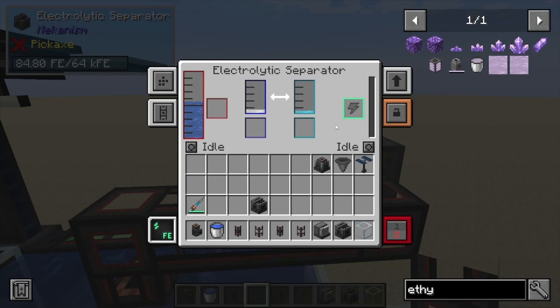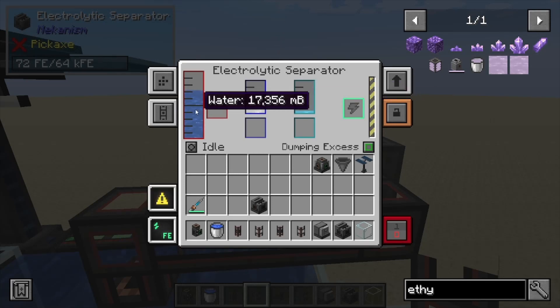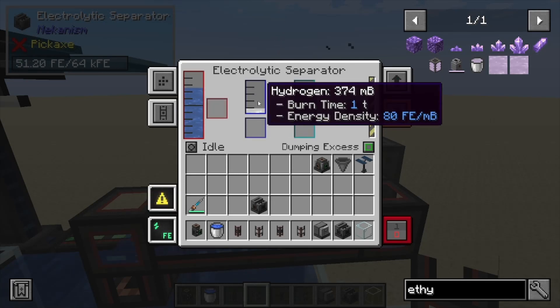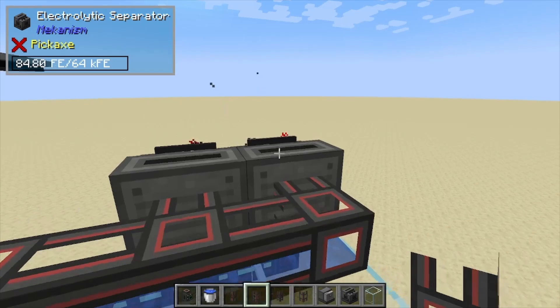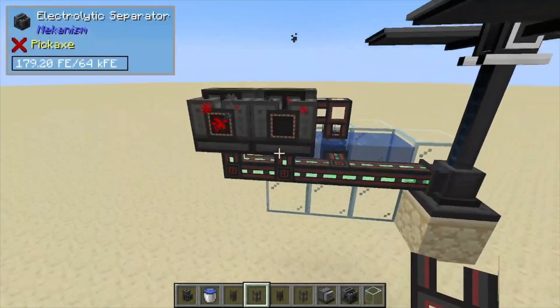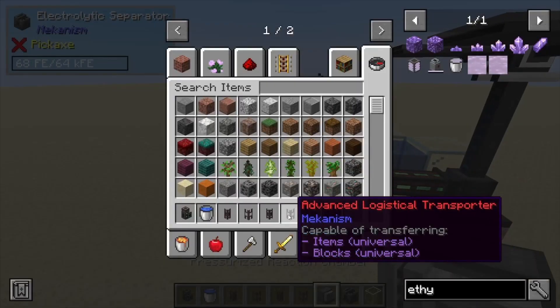This should right off the bat drain your energy bar — don't worry, it'll be okay. We're going to set this to dump so we don't need the oxygen. If you do need it, just take it onto a pipe and take it somewhere else. We just want the hydrogen to start being produced in both of these, so we're going to put dumping on oxygen for both of these.